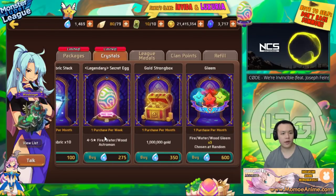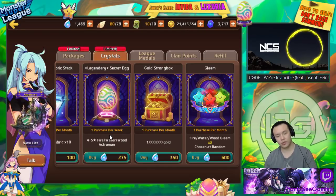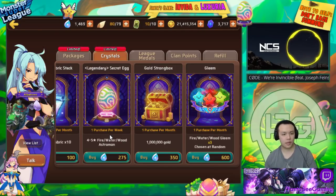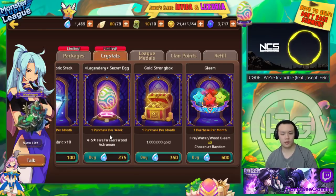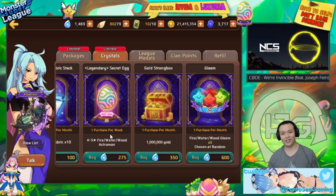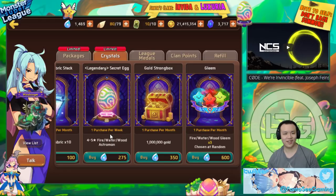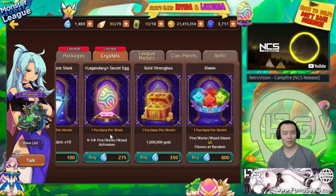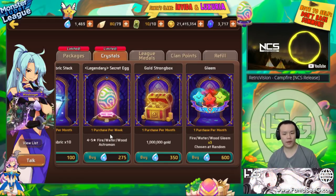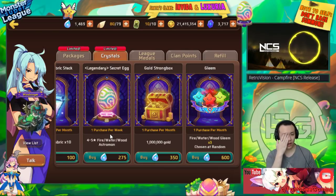Buying a four-to-five star monster with the legendary egg for 257 crystals — I personally don't think it's worth it. You don't even know what you'll get; it could be something useful or something completely garbage. Crystals are only obtainable after you summon a lot with astral gems, so I definitely don't want to waste them.